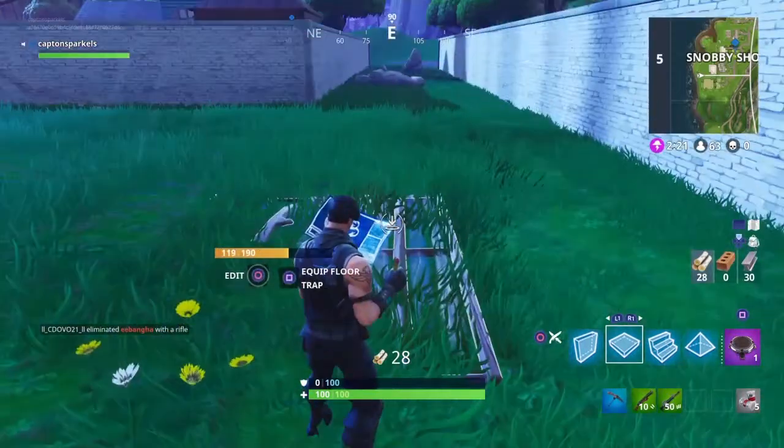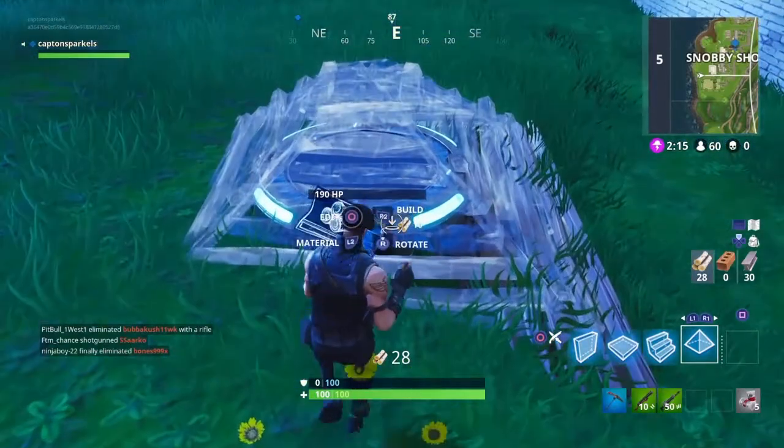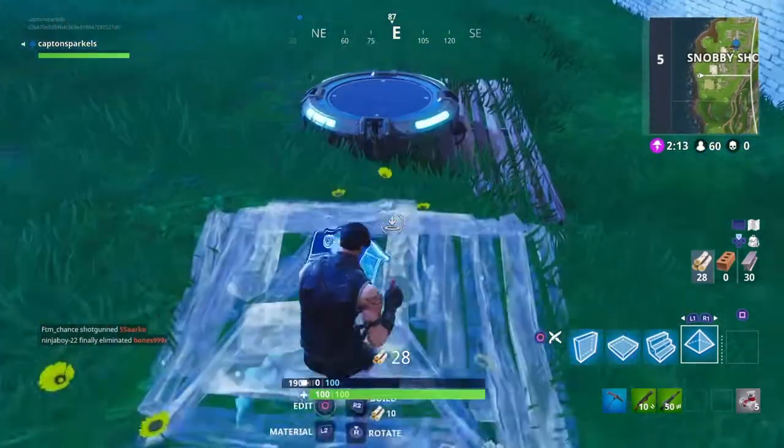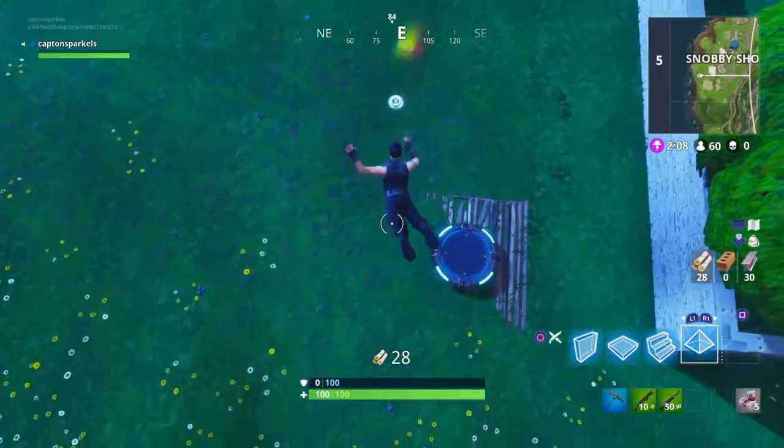What you're going to need is a launch pad and 20 or 30 wood. Place down a platform for the launch pad, then place down the launch pad — you want to have that triangle platform. What you want to do is jump on the launch pad and place the triangle at the exact same time.